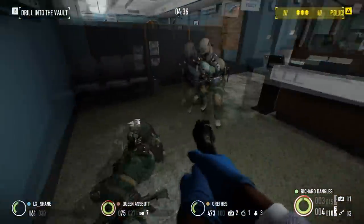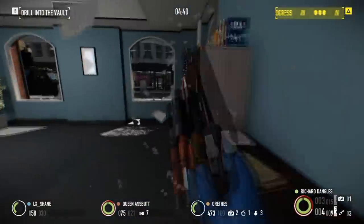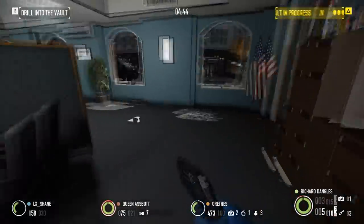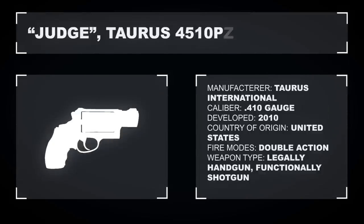Today we take a look at a very unique shotgun — one that, despite its small caliber, still manages to deal immense amounts of damage. The Judge. Despite its name, it is actually based on the Taurus .4510 PLYFS revolver, and is most likely chambered for the .410 shotgun shell. The .4510 is a smaller version of the original design known as the Judge, and was developed in 2010.